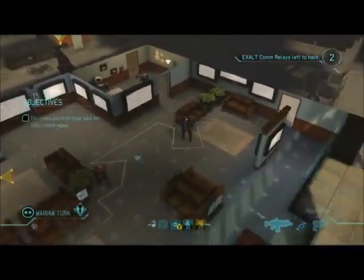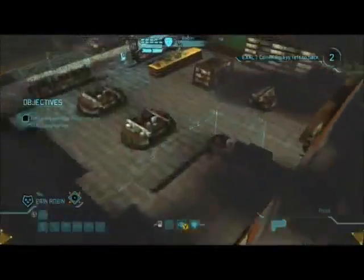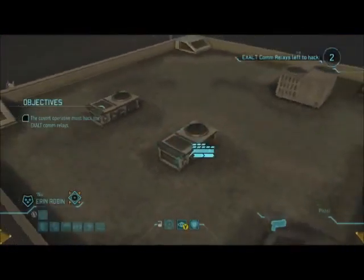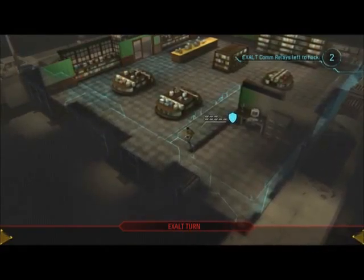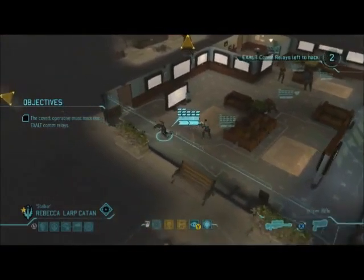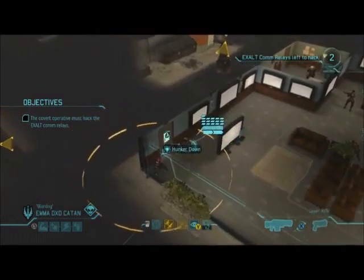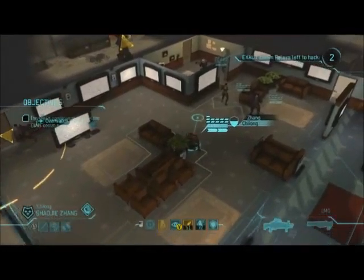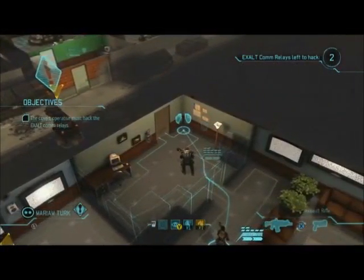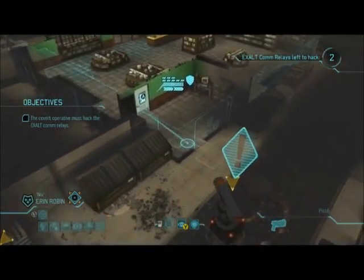Strike one is going in to ensure the operative is covered while decrypting the data from the remaining relays. We have to keep that operative alive to recover the remaining intel. Objectives updated. So basically guys, we've got to protect our operative while she gets to the relays. Oh great, so there's company. This mission is not going to suit Terram the sniper much, but I don't have much of a choice. Trying to get everyone into position before we start the raid, cause going in half-cocked will be a big mistake.